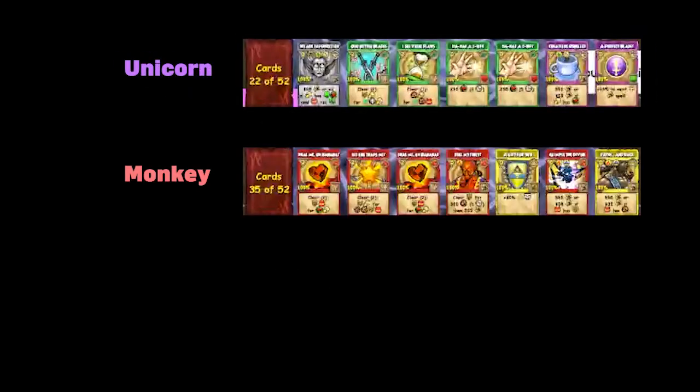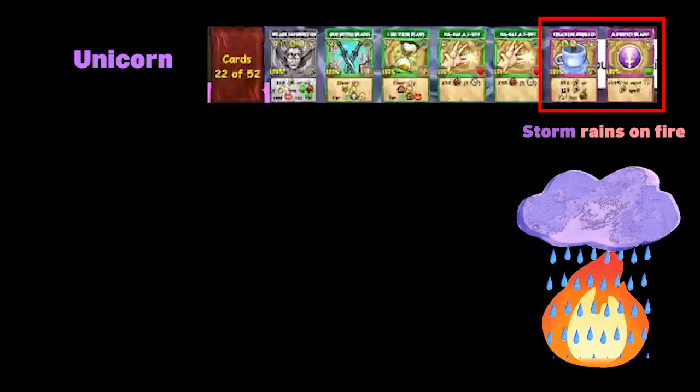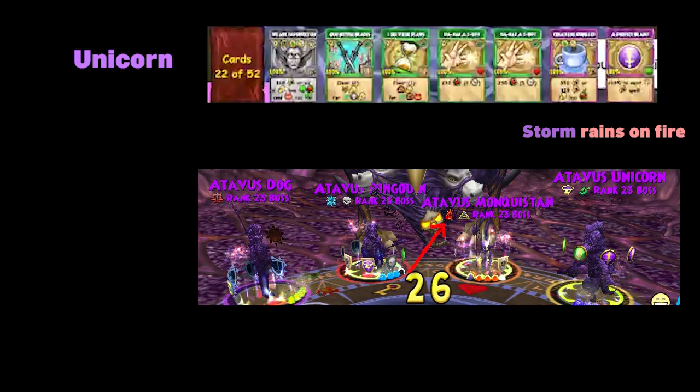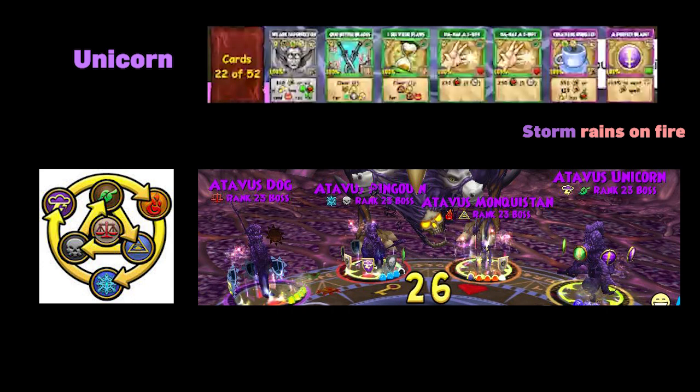When you are polymorphed, you notice you get certain cards. As a unicorn, you get life and storm cards. When I see these storm cards, I remember that storm rains on fire — when it's raining, it clears out bushfires — so we will hit the mob that is fire, which is the monkey. This is confirmed on the Rochamber Wheel, where storm counters fire and life counters myth. The monkey is both fire and myth school, so you hit the monkey.